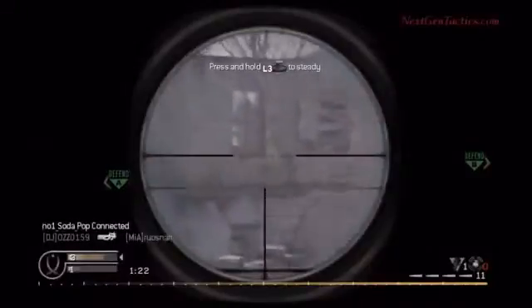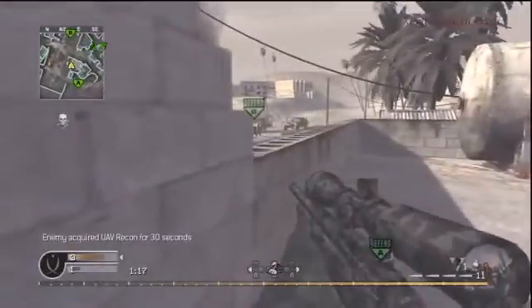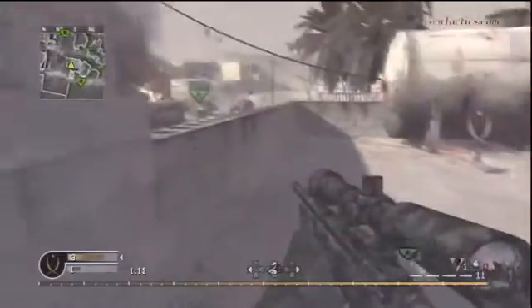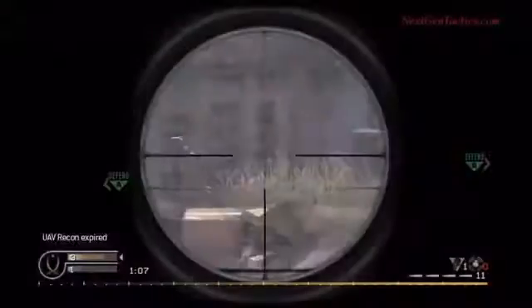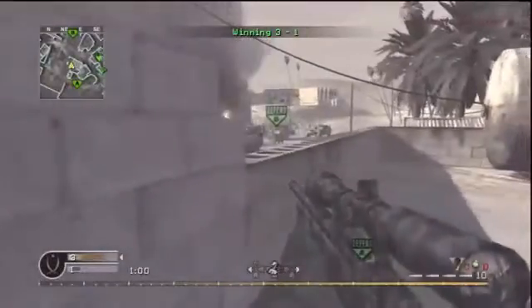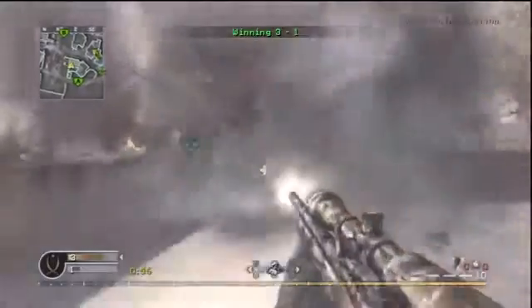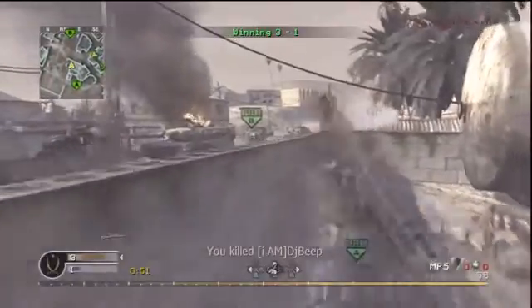Just wait and listen. You know the guy's over there — he's got UAV. We don't have Jammer on, so he knows we're here. But we'll see what he does. And we don't take the juggernaut down. So that's where that claymore comes in handy, and we no-scope him to finish him off.